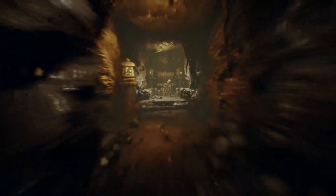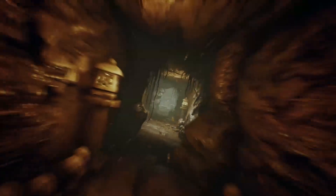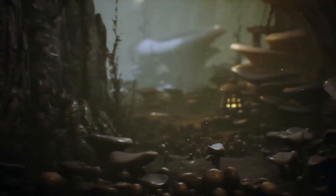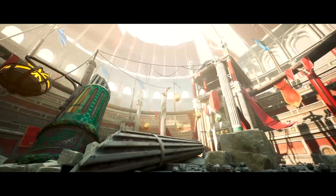Next up, we have the Deep Elder Caves. This asset is a treasure trove of underground fantasy elements, perfect for creating deep dark caves in a DnD theme. It features a variety of assets like walls, floors, pillars, rocks, coins, chests, mushrooms, and much more. Whether you're designing a classic cold cave or something warmer with mushrooms and a fantasy vibe, this asset has you covered.